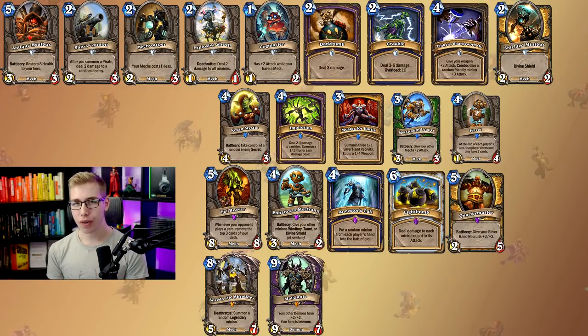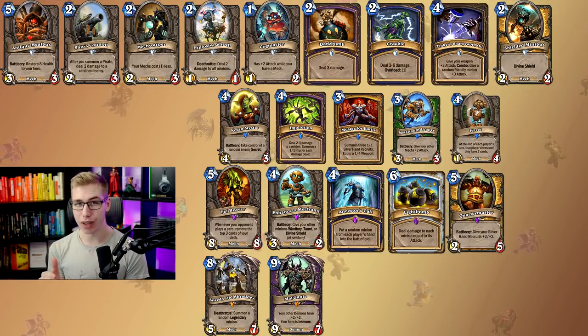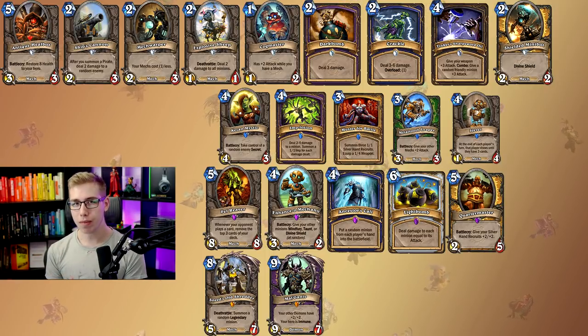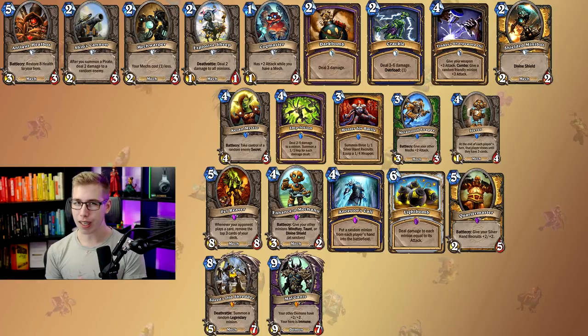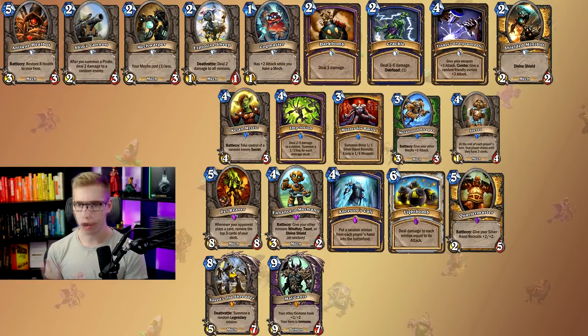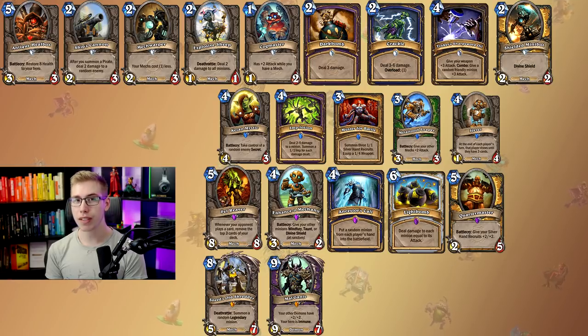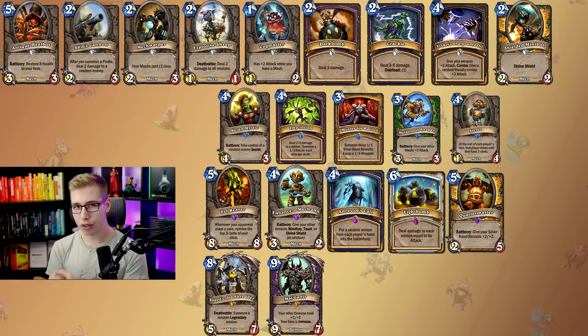For the two legendaries: Sneed's is just fun — the card is not that good; it has no taunt, no battlecry, only a deathrattle. It's more for the memes, and it's fun to play. Dane likes it, I like it, Rafa likes it — not needed for anything. And then Mal'Ganis, who has seen play in Warlock for the past 5 years. Great card — basically in any style of Warlock. This brings us to a total dust cost of 9,000, and some of those cards you don't need.